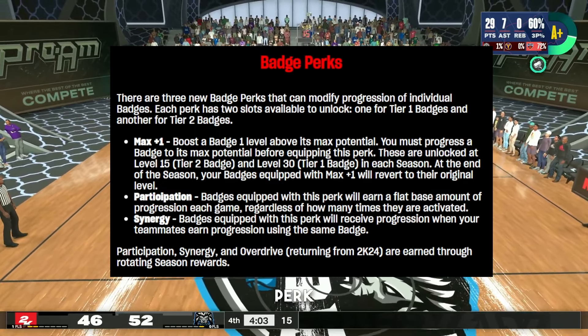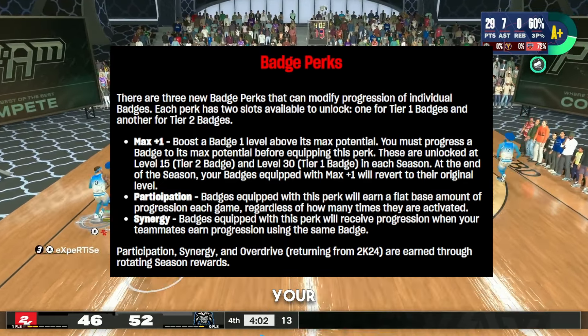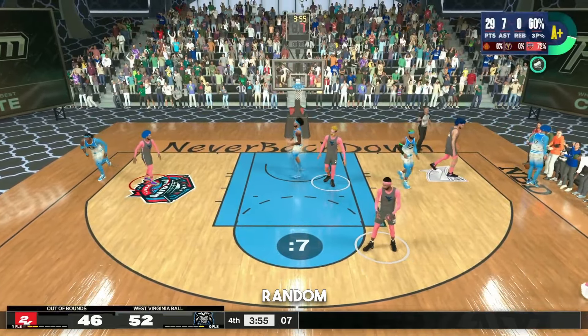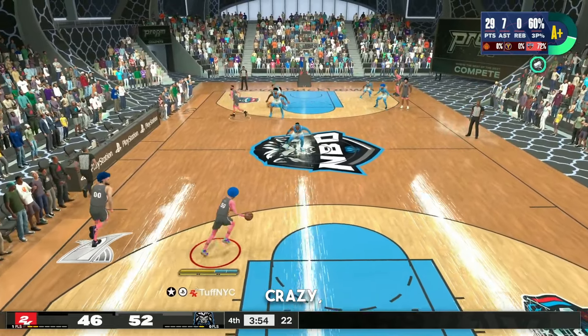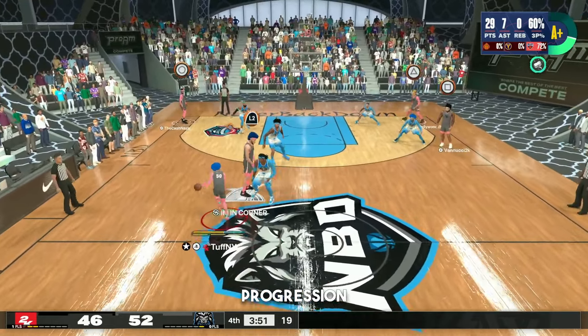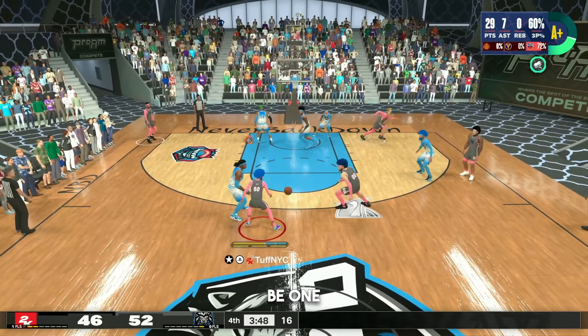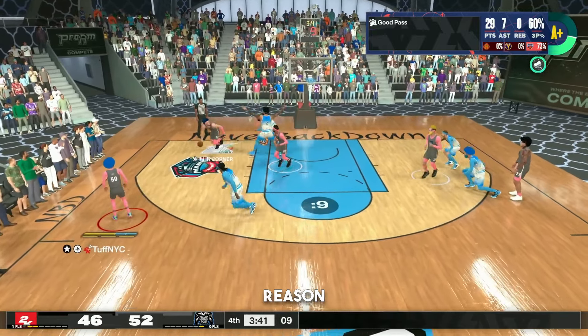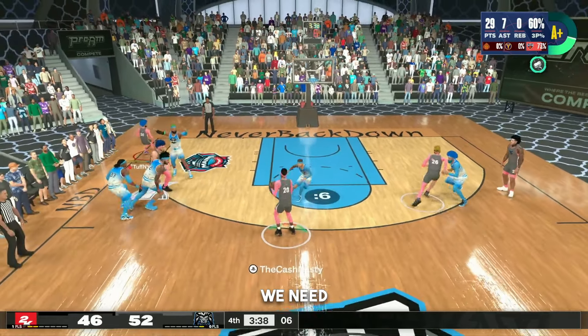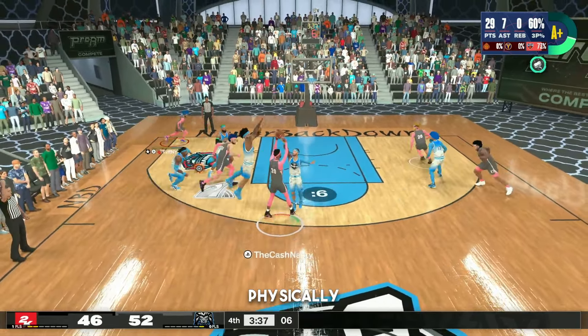The Synergy perk — this is my favorite — badges equipped with this perk receive progression when your teammates earn progression using the same badge. Shout out to 2K for this. If you're a random rec player not getting enough touches, but another player on your team has the same badges and is going crazy, you get the same badge progression he gets. This might be one of the best features 2K added for 2K25. There's no reason not to like this game from the looks of it.